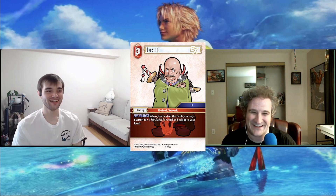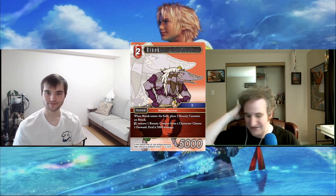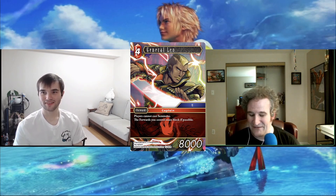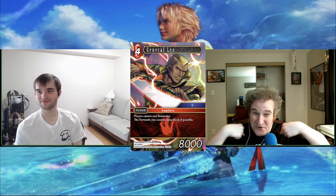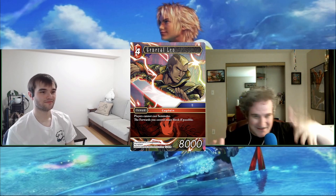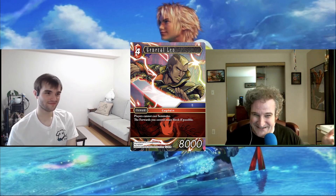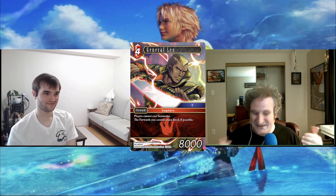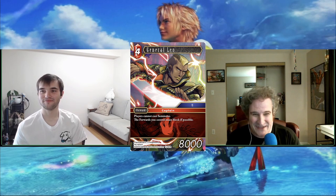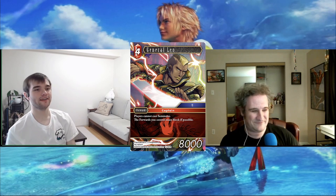We've got another Headhunter — Rinok — nothing unique to add beyond what we said about the Headhunter package as a whole, so we'll scoot past. Then General Leo — what a disappointment. It has two negative effects on yourself: players can't cast summons — okay, that's kind of neat against Doga — but Fire has one of the most relevant summons in the game, Amaterasu. Why would you stop yourself from using your own Amaterasu?